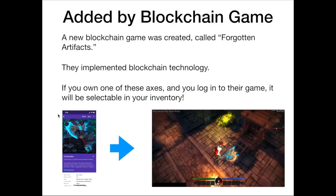A game called Forgotten Artifacts came out — it's similar to Diablo — and this axe was actually added by that blockchain game. What they do is when you log into the game, they check your Ethereum address, or in this particular case your Enjin wallet, and say 'okay, you have this axe in your wallet, therefore when you log in it will be selectable in your inventory.' There's a picture of the live in-game shot of an item that essentially exists outside of the game — it was brought into it because the developer decided to check the blockchain. You literally download the demo, log in, and this will already be in your inventory because you already own it.